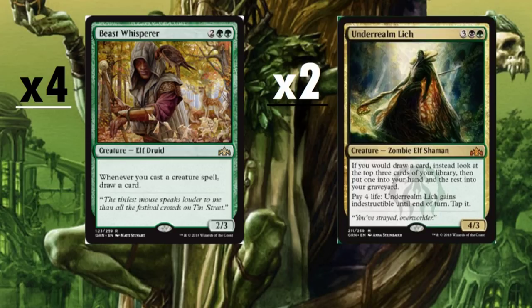Beast Whisperer is a four-drop and really essential to the deck. The goal is to get to a bunch of cards quickly, and we need to draw them. Whenever you cast a creature spell, draw a card. It's only a 2/3, but we have a lot of creature spells in the deck, so we're going to draw a lot. Four copies — a must.